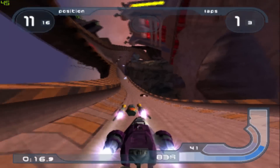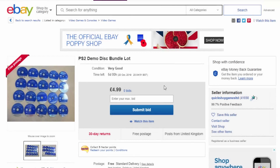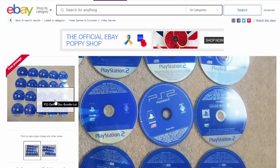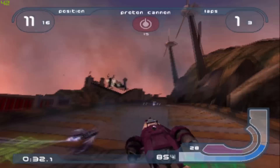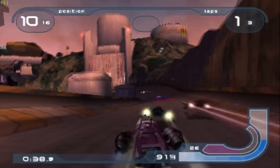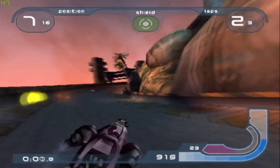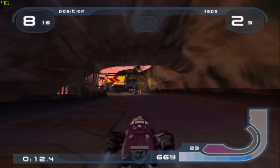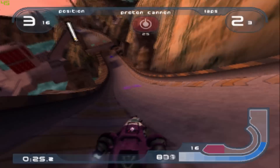You can find demo discs on eBay — it says ten dollars, but I reckon about two pounds; they're really cheap. I just found a whole bundle of them for five quid with loads of them included, possibly most of the complete set. So that's the latest news about the PS2 scene — pretty cool that people are still making stuff for it. If you have a slim console this might be worth trying, but if you don't, I'd say just get a FreeMCBoot memory card off eBay for about five pounds, or get a mod chip and install it yourself if you're feeling brave.